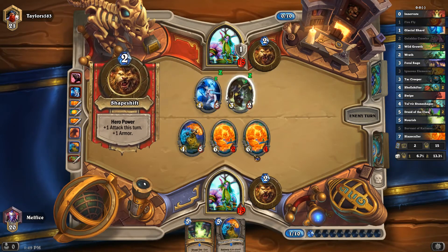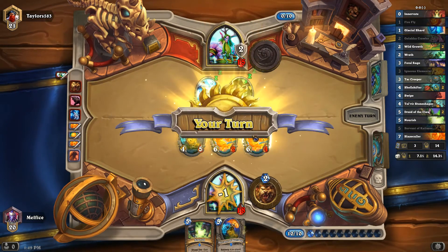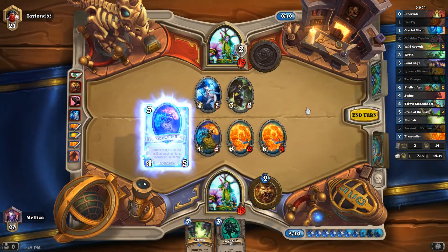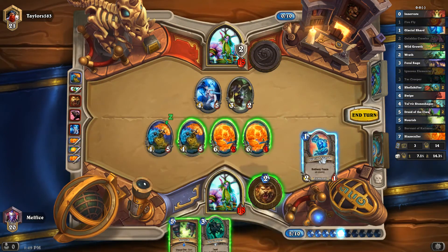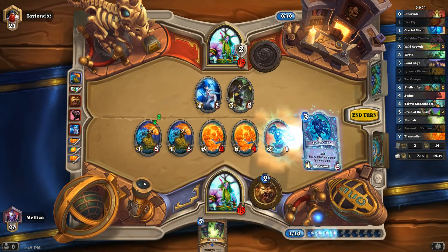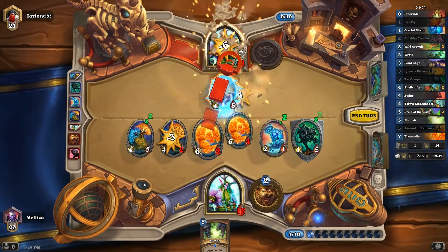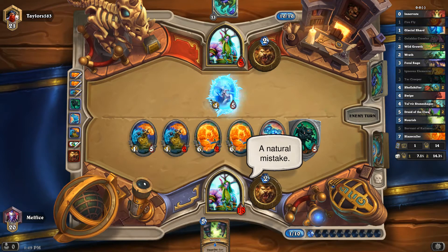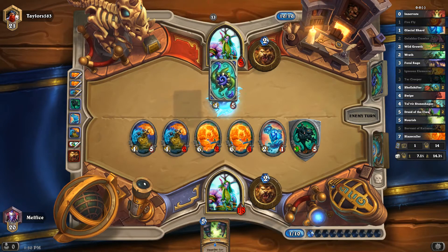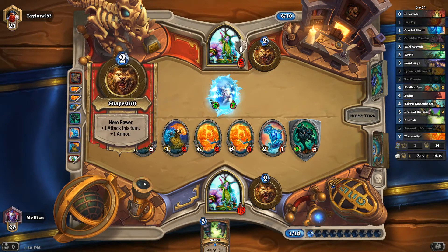He should have buffed that — that would be harder for me to take out. I'm going to definitely trade with this and hero power. Let's see what we get. I should have taken the other elemental. We'll deal with that later. Ooh, I missed lethal — a natural mistake. What do I tell you guys? I always focus too much on the board and never my opponent's health. But a win's a win. Still such sloppy plays on my part.